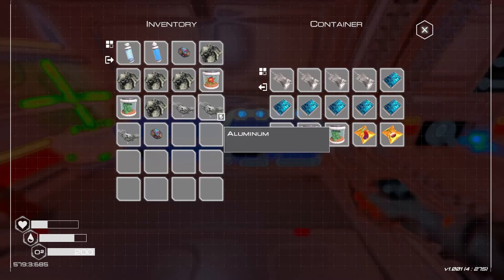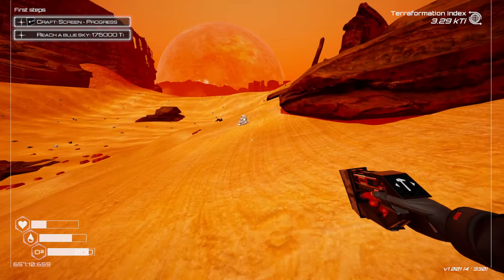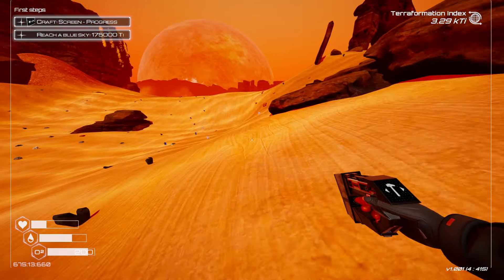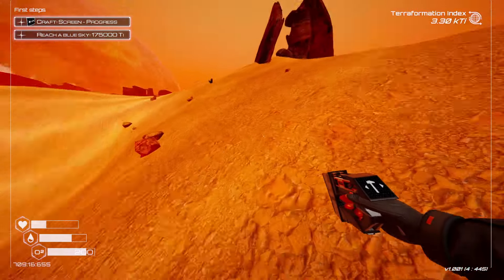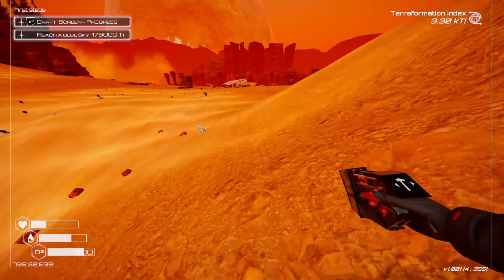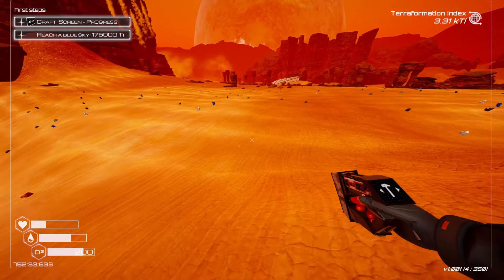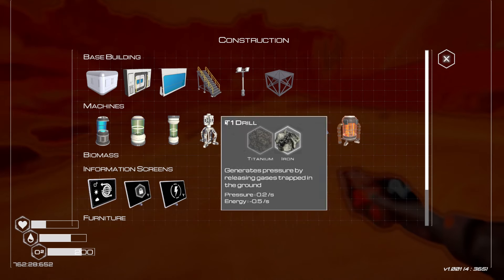There will be other environmental hazards. In the first biome there are dust storms that don't do damage but make it hard to see. It does get dark at nighttime — you can place a bed, but unfortunately it doesn't let you skip the night, though the nighttime seems pretty short. There are plenty of other biomes in the game; I know there's at least a cold and a hot biome that I haven't reached yet.